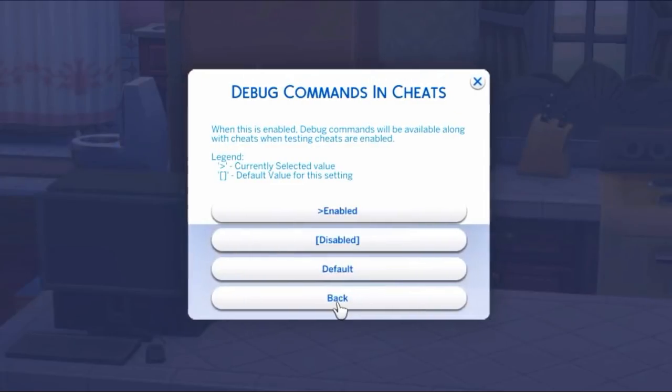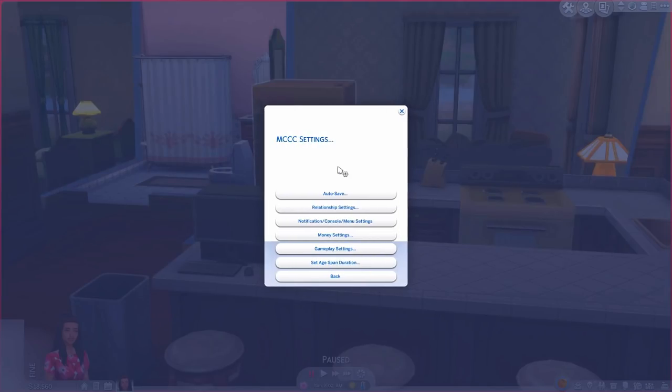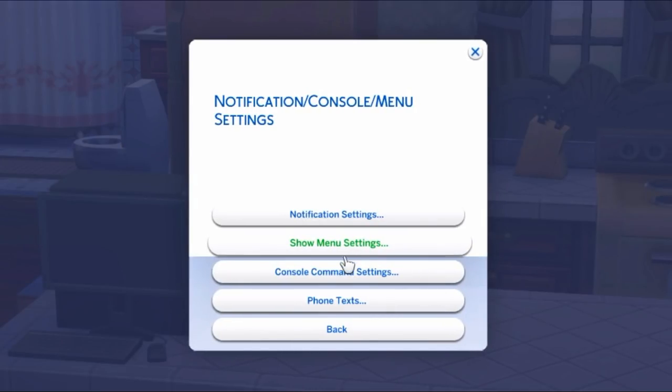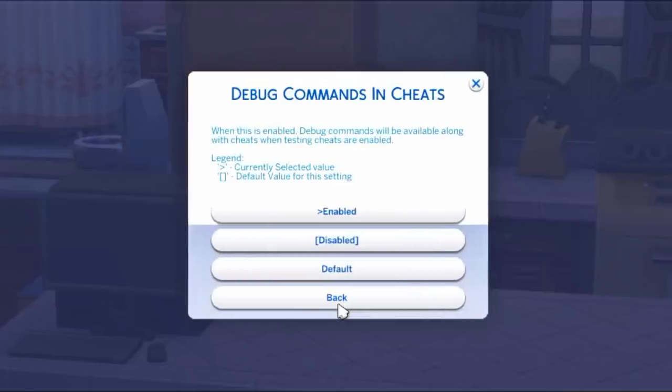Then go to Console Command Settings, then Debug Commands and Cheats, and you have to turn it on — set it to Enabled. Mine's already enabled; the little arrow means it's enabled. It will be disabled by default, so you have to enable it. It's going to make you restart your game for it to take effect. To recap: MC Command Center → MCC Cheats → Notification/Console/Menu Settings → Console Command Settings → Debug Commands and Cheats → Enable it → restart your game.